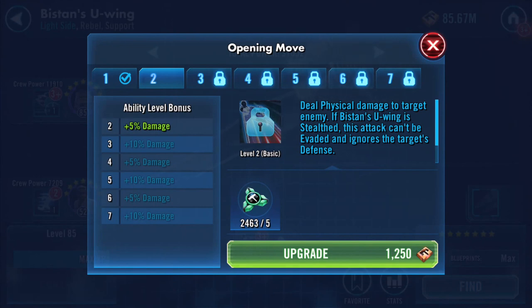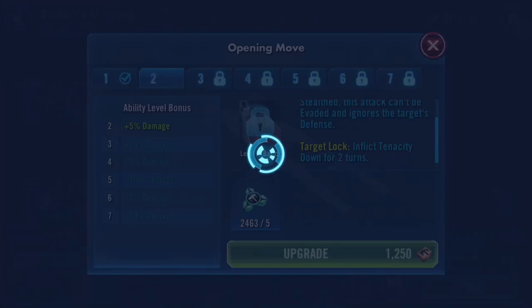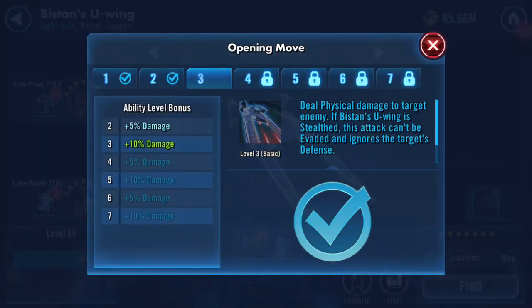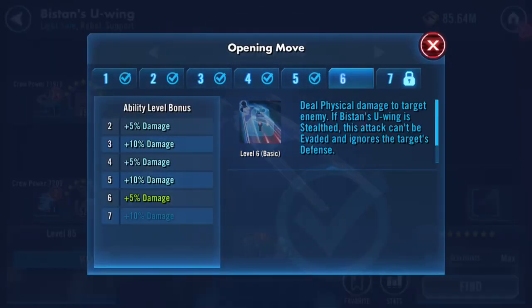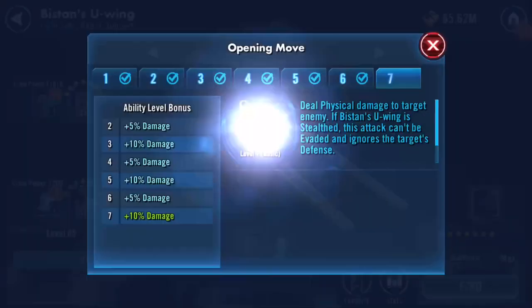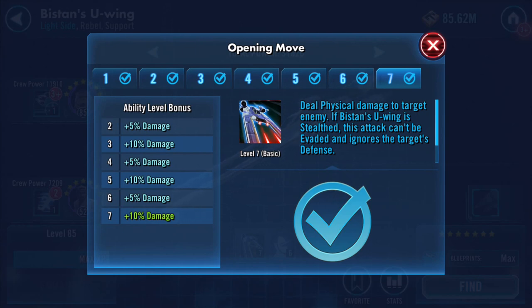Deal physical damage to target enemy. If Bistan's U-Wing is stealthed, this attack can't be evaded and ignores the target's defense. Target lock - inflict tenacity down for two turns. This is kind of in preparation for territory battles, where we can only use light side. I've focused nearly everything onto the dark side, so roll on dark territory battles for me!